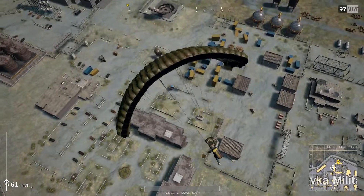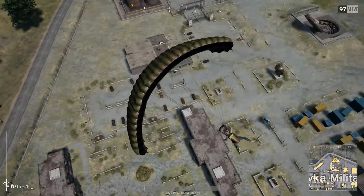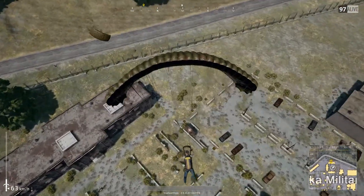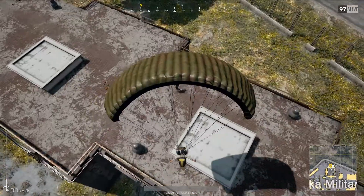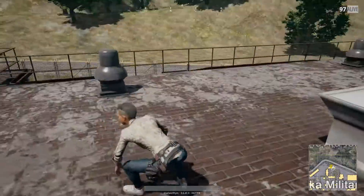This is where I most often land. There are other areas with slightly better spawns, but this always feels like the most defensible position. What you want to do usually is land on the roof up here, because there are some guns immediately — like that person is getting.